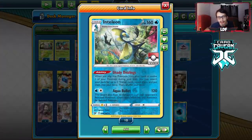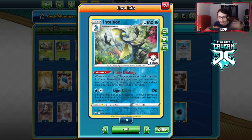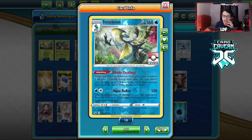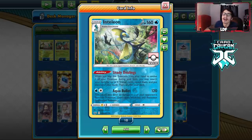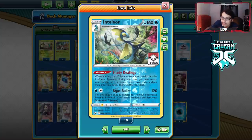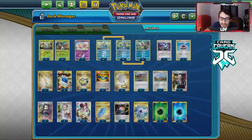The reason you want to play Inteleon is because of the ability Shady Dealings — it gets you item cards which can set you up for Rare Candy Decidueye on your second turn, especially with Drizzle. You also have the option of a Water-type attacker that can help against Volcanion and other decks that play counters to Decidueye.